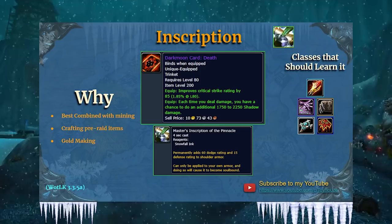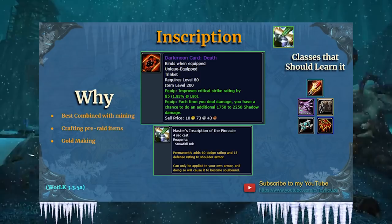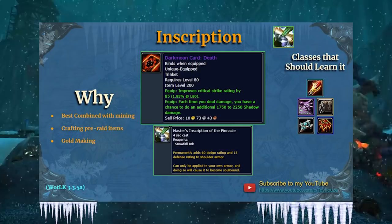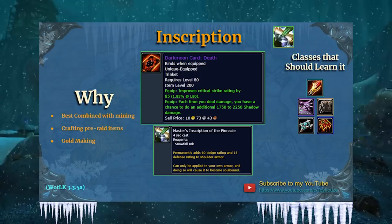Let's move on to Inscription — the new profession, and it brings a lot. Inscriptionists create glyphs, which are basically things bound to your character, like enchanting your character. There are major and minor categories, and you can change them at any time. Glyphs are not BOP, so you can trade them, which is a great source of gold for Inscription. Minor glyphs are typically cosmetic — like changing how Polymorph looks, or changing how your ghoul looks. A major glyph is something significant; each class will have a cookie-cutter best major glyph for both PvE and PvP, and they'll probably be different.